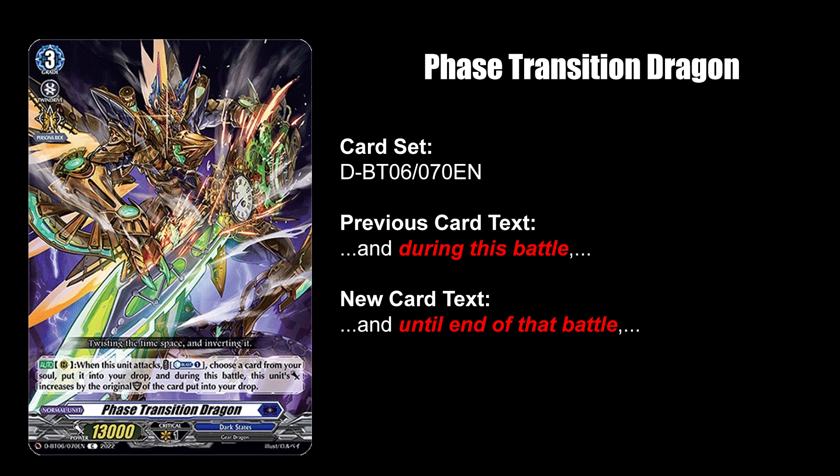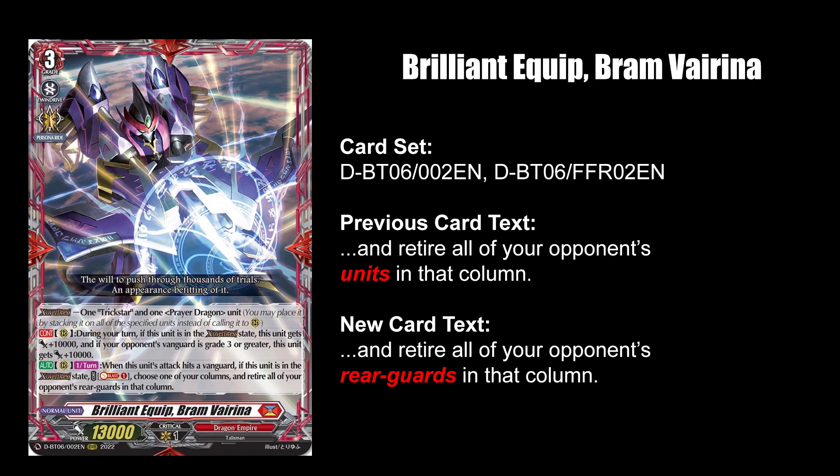Phase Transition Dragon's power gain from its ability now lasts until end of battle instead of when it's just attacking. Brilliant Equip Bram Virenna got nerfed by no longer being able to retire the opponent's vanguard, and can now only retire rearguard units.